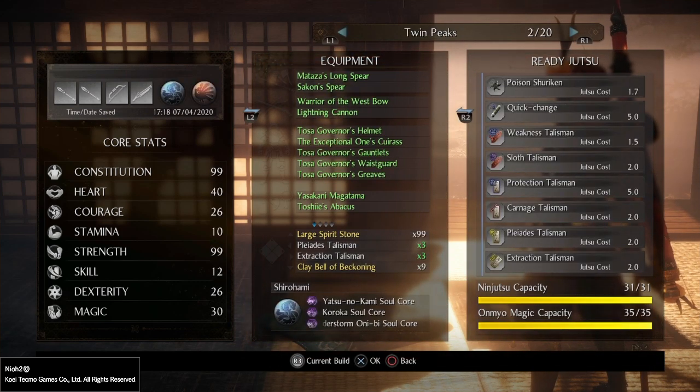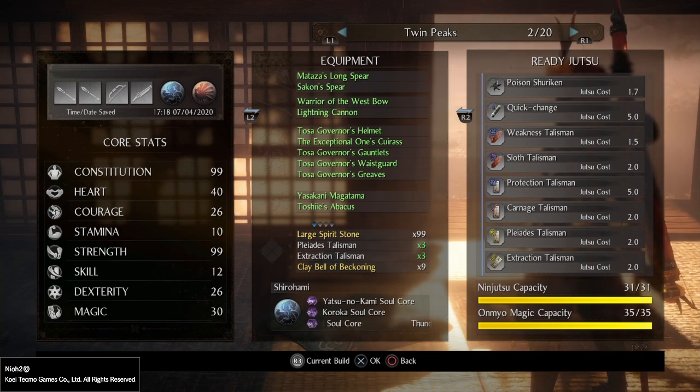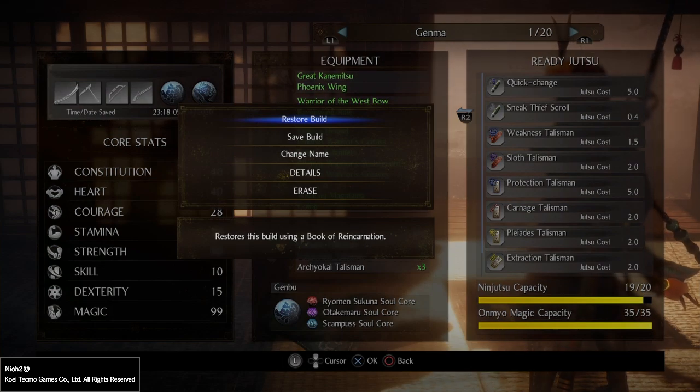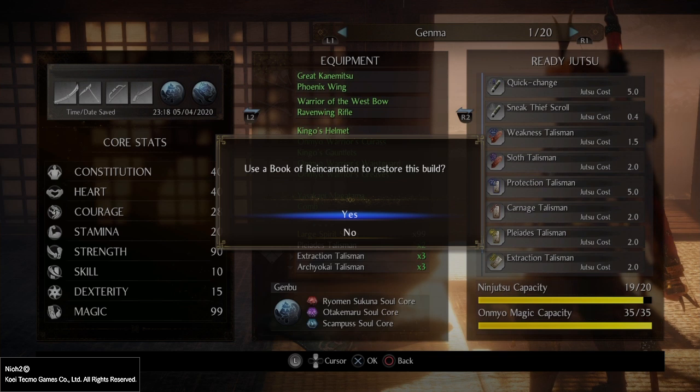Let's say that I'm running this 99 constitution, 40 heart, 26 courage, 10 stamina, 99 strength, 12 skill, 26 dexterity, and 30 magic build called Twin Peaks. But we want to do something different — we want to go back and try something a little bit more optimal in a build we were running in the past. We press X and restore, and the game says 'use a book of reincarnation to restore this build.'